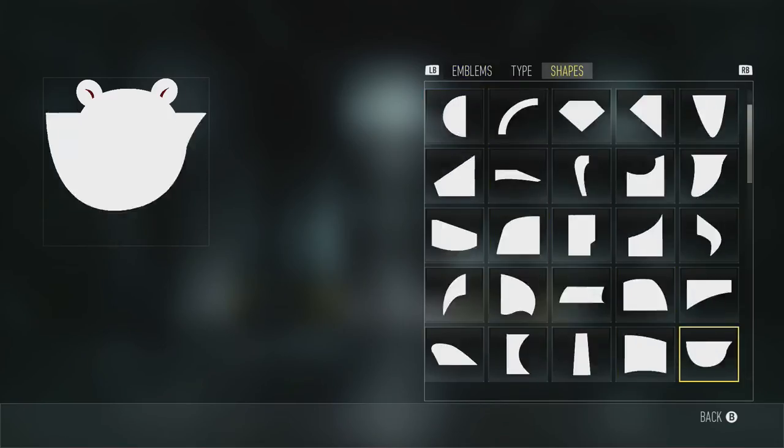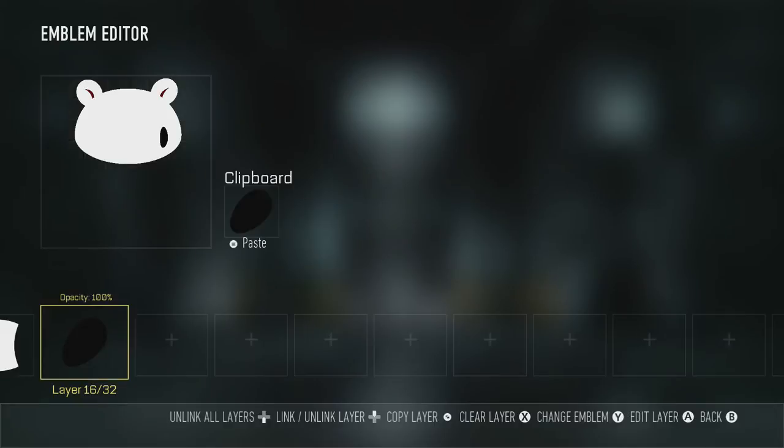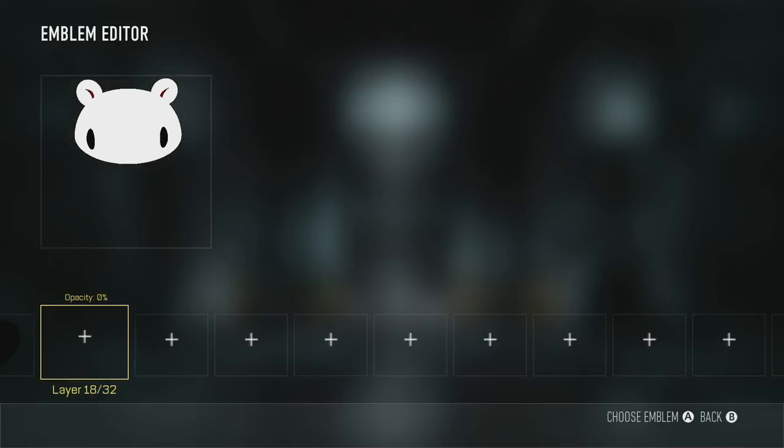Now for his eyes — these really aren't ovals either, just like his head's not an oval. We've got to grab this sort of slanted egg shape and move it around. There's obviously a thicker part at the bottom; we want to make sure that's at the lower part of his eyeball. Put it over on the side of his face, under his ear, duplicate it, flip it, and rotate it to the other side.